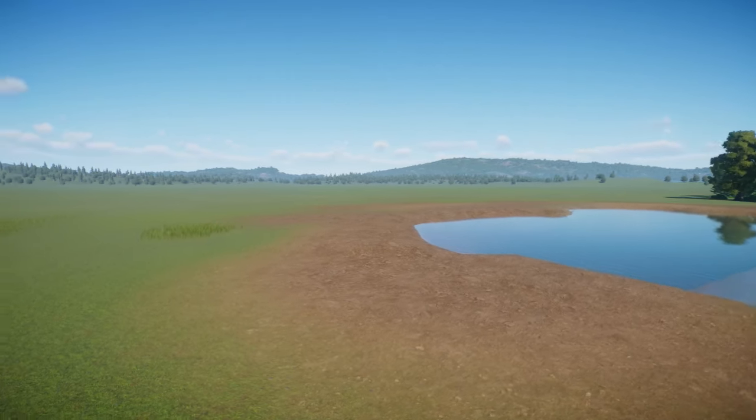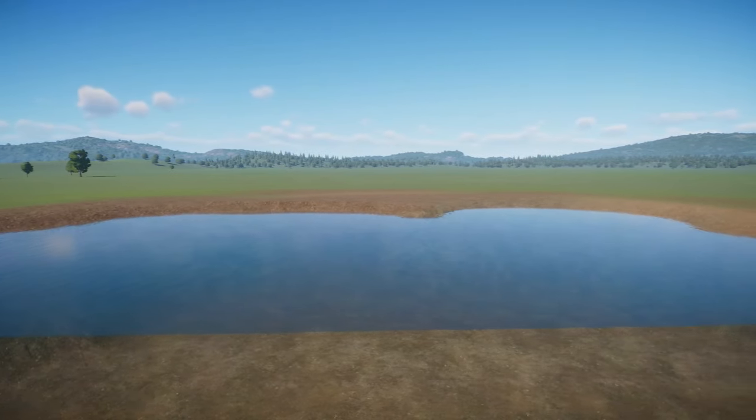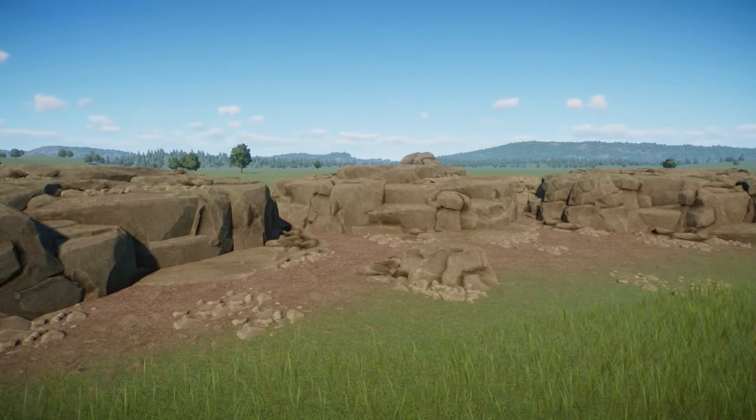If all of your habitats in Planet Zoo are looking plain and ugly and you're looking to spice things up and make something more realistic, or you just want to learn how to build beautiful and realistic rock walls like this, you have clicked on the right video.